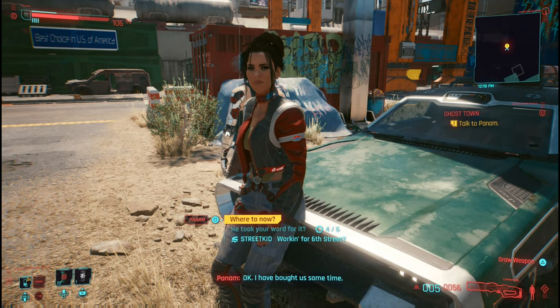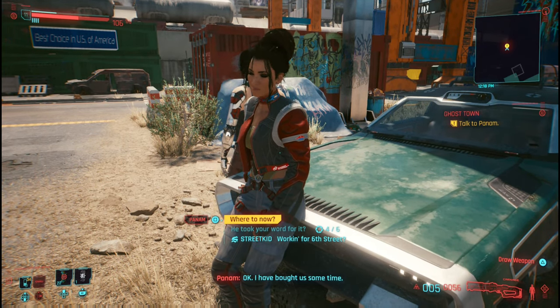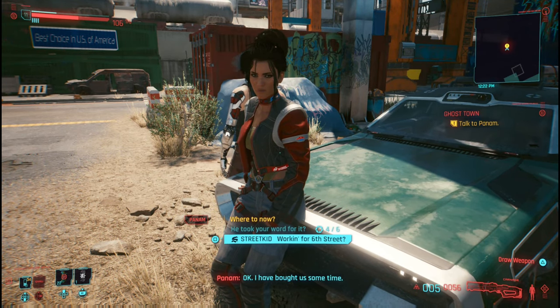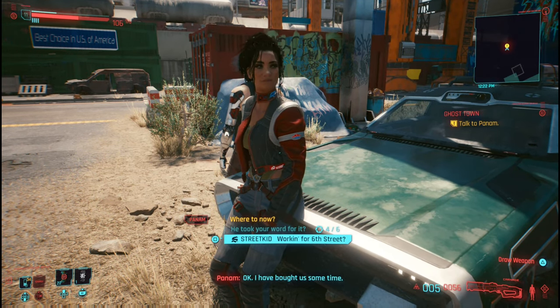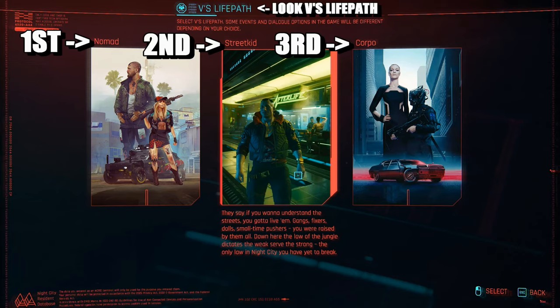What is up guys, Matt from Skullbusters. Today we're on Cyberpunk 2077 and what you have to do is choose a life choice. At the start of the game you get three choices: the Nomad, the Street Kid, and the other one — I forgot what it's called but I'll show you right now.